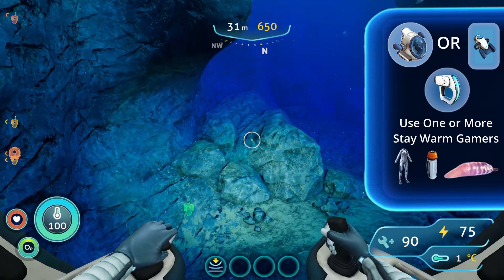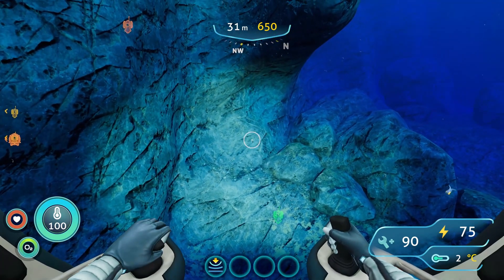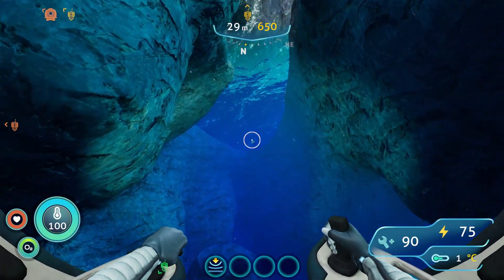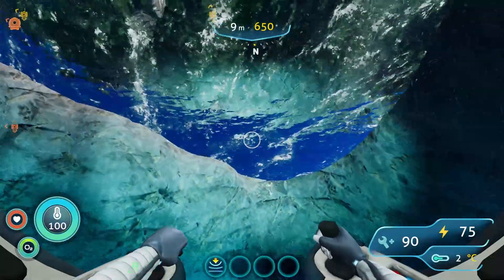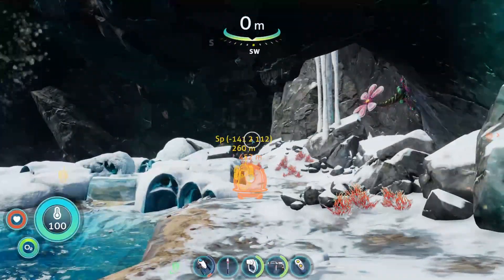Whilst I said take the sea truck, you don't have to — you can do this with a sea glide. As you can see, I just followed this northeast path from Iceberg Island along this wall here, then you look up and you'll see this area here as you begin to surface.